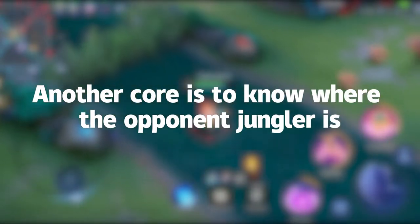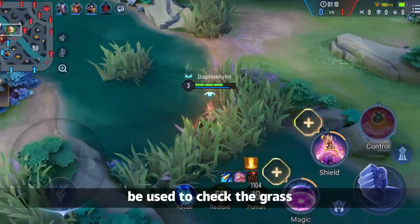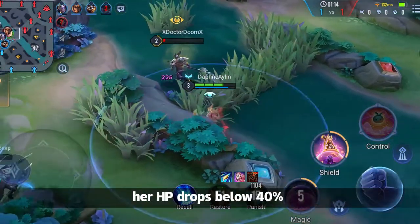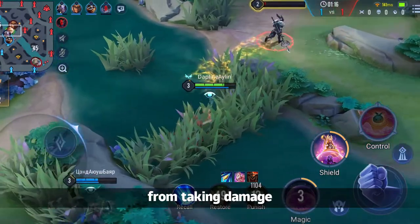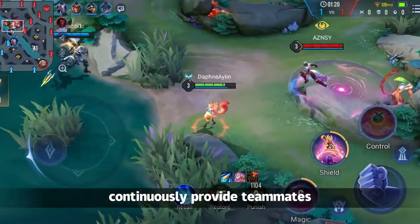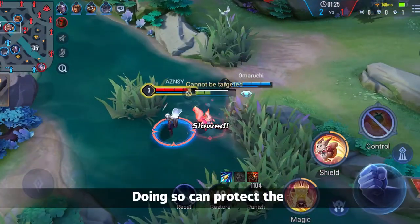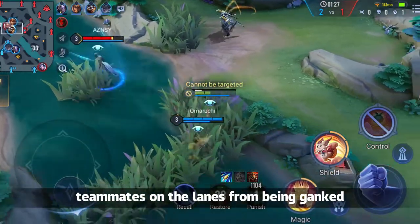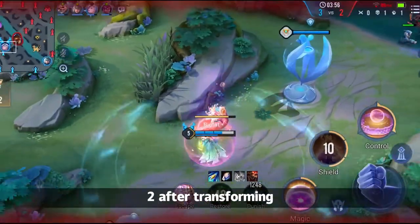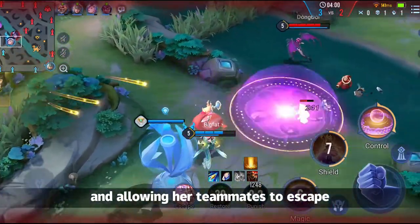Another core is to know where the opponent jungler is. Aya's Ability 1 can be used to check the grass — she is untargetable when her HP drops below 40% from taking damage. Hence, she is very suitable to counter-jungle alone and continuously provide teammates with the opponent jungler's position. Doing so can protect teammates on the lanes from being ganked. Even if Aya is caught, she can use Ability 2 after transforming, jumping over the wall and allowing her teammates to escape.